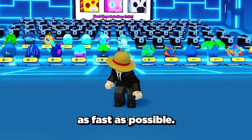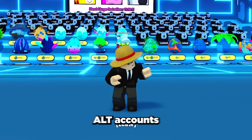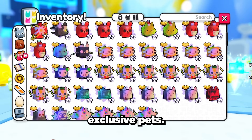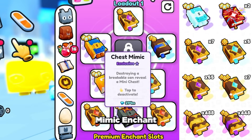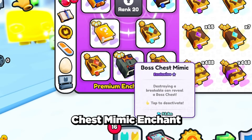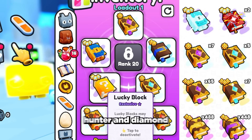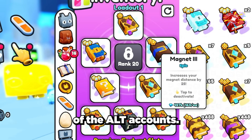To get the 1 million drops as fast as possible, I leveled up 7 of my alt accounts to the current max area with a full team of huge and rainbow exclusive pets. Next I bought a chest mimic enchant, a boss chest mimic enchant, and a lucky block enchant, as well as level 8 criticals, treasure hunter, and diamond enchant books on all 7 of the alt accounts.